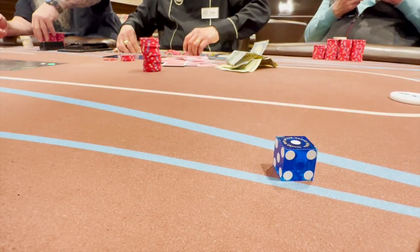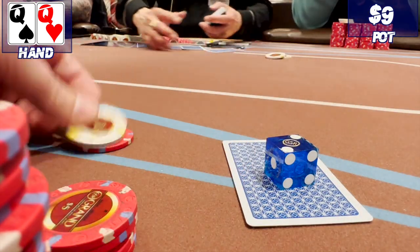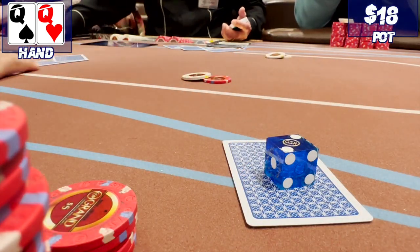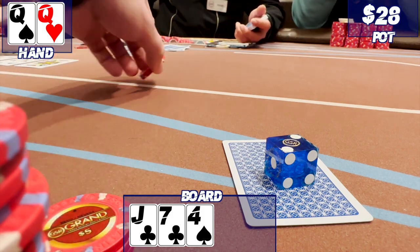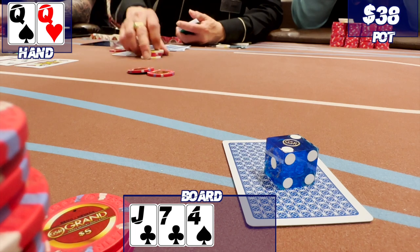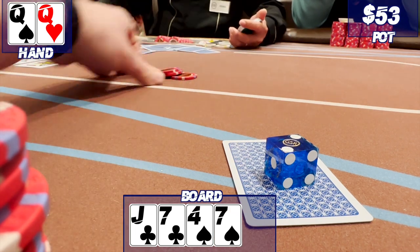I rebuy for $150. Here I get queens in middle position. I open to $6. The blinds make the call. Flop is clean — Jack, 7, 4 with two clubs. Check, check. I bet out for $10. One player makes the call. Turn is a 7. Player checks. I bet $15 and take down the pot.